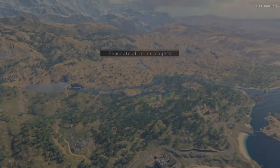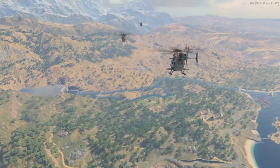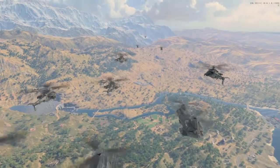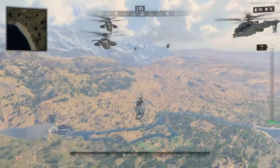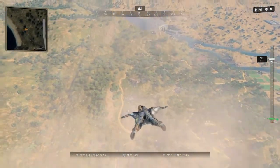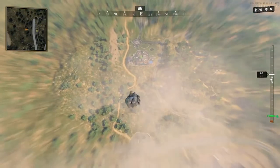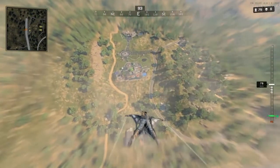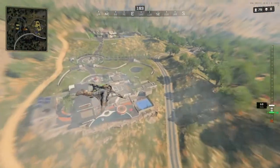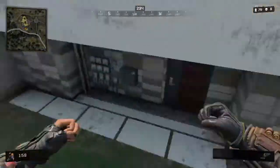Let's jump in and see what we can do here. I might try Estates, so here we go — that's Estates over there. I like going over this side usually; it usually gives me some decent stuff on the occasion.